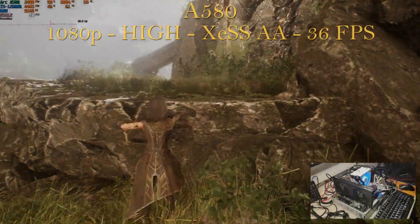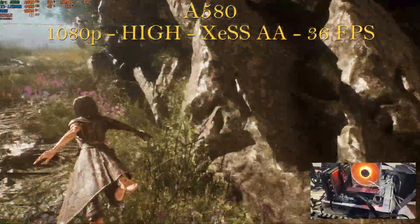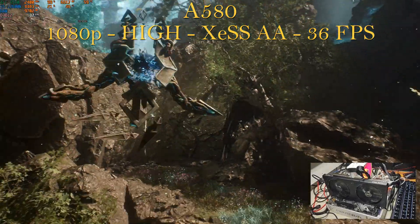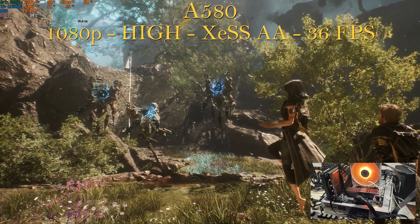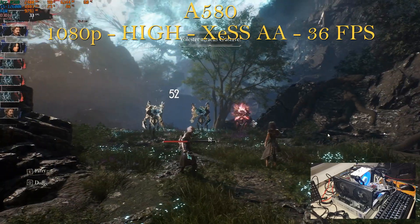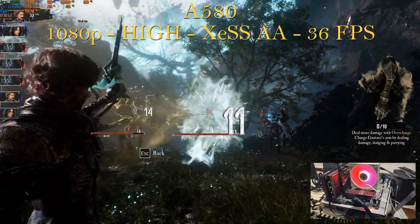Next up is one of my still favorite Arc GPUs, the A580 — 8-gigabyte VRAM card. Still at 1080p but now pushing the settings to the high preset with XCSS AA or native. So we're no longer in vaseline view — it's highly playable with really nice visual quality. Average fps is 36 at high preset. Comparing to the Xbox which runs at 30 fps for high quality or 60 fps for vaseline view, a 36 fps high quality result is quite good. GPU is pegged at 99%, using 6.4–6.5 gigabytes of VRAM, CPU still in the low 20s, and 9.8 gigabytes of RAM.